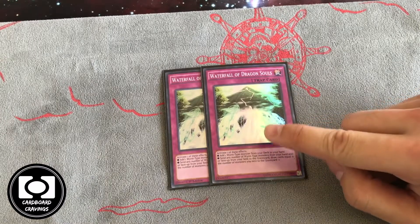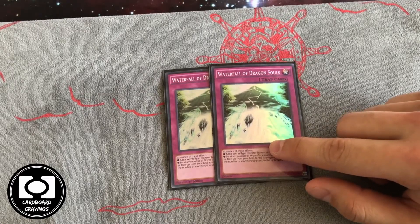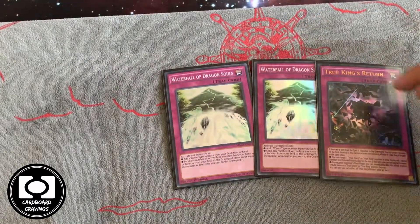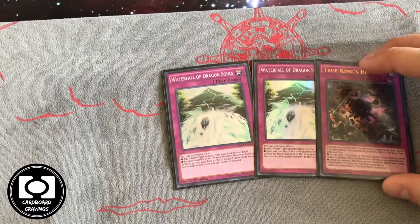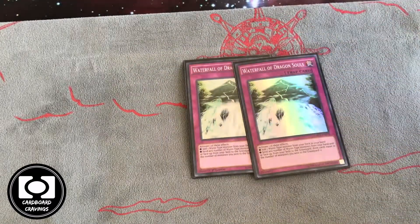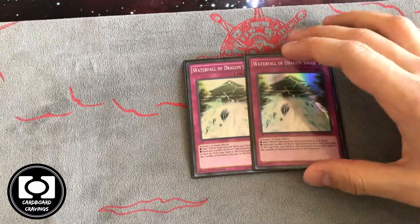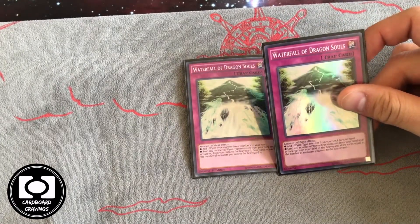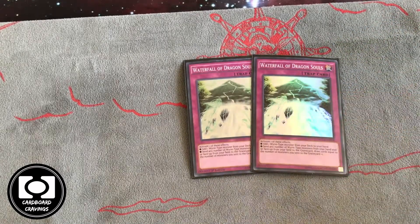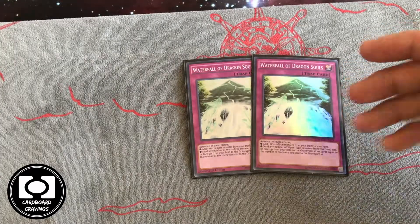Waterfall of Dragon Souls — I love this card. It nets you advantage, helps you grind, and helps you play through things like Ash. These two cards together are like a free monster on board on your opponent's turn. You get a pop, then you can search Maiden or Ignis for more advantage. Also, if you build a big board and they go to Evenly Matched, you flip Waterfall — it adds a worm monster from your deck to your hand, or you can send any number of worm monsters from the field or hand and draw that many plus one. So if you have two Maidens on board you send them before Evenly hits and draw three. Very powerful.